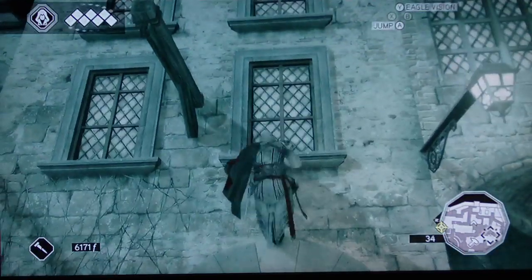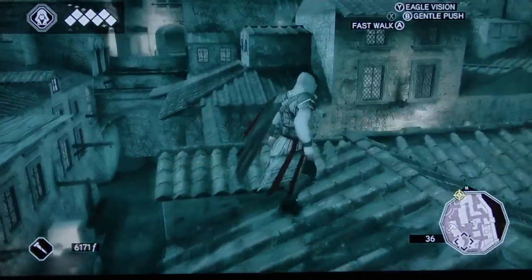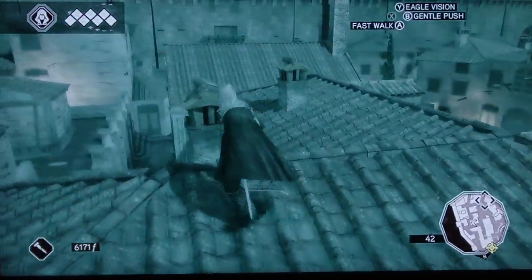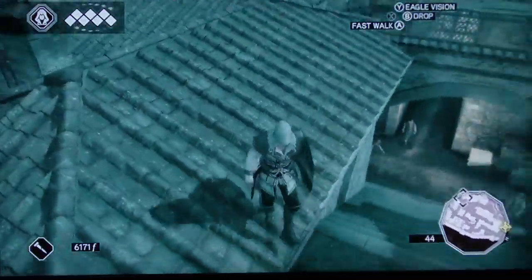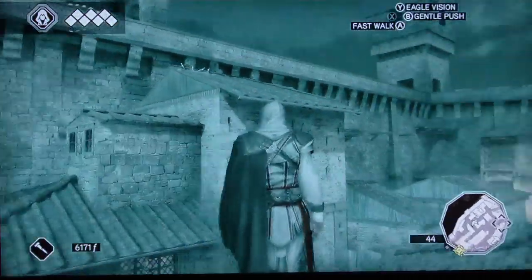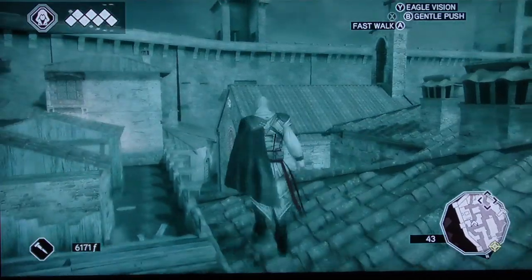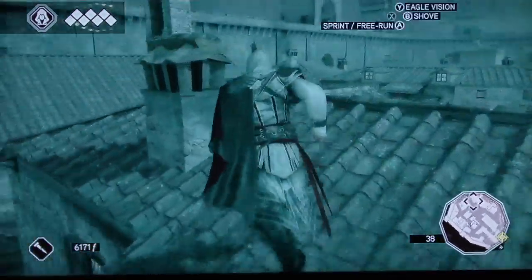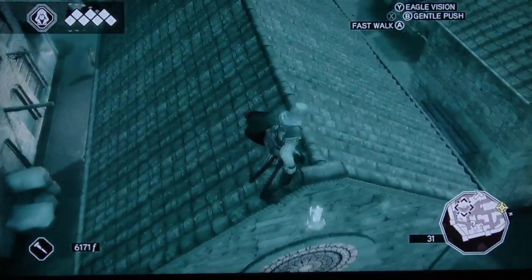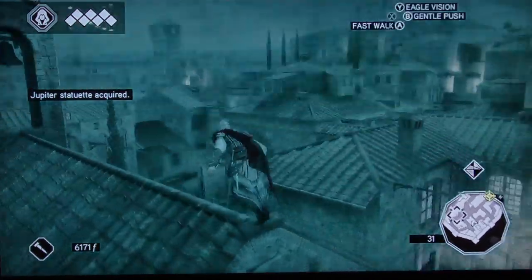Number seven - climb this wall. I know it's over here somewhere. That's right, it's on top of the side of a church. Right over there, you can see it. This is number seven, so kind of stand here and just drop and you'll get the Jupiter statue acquired.